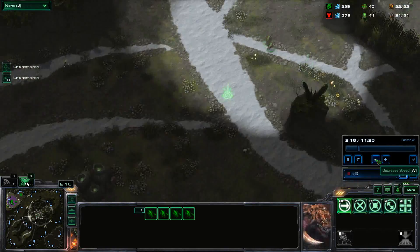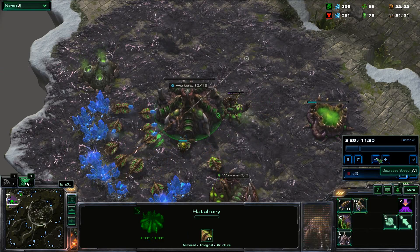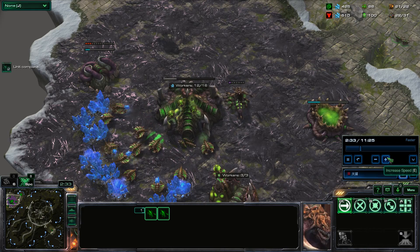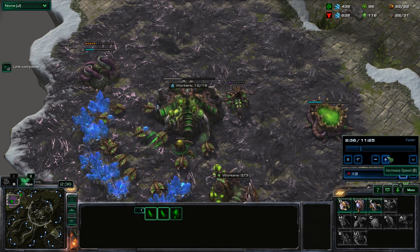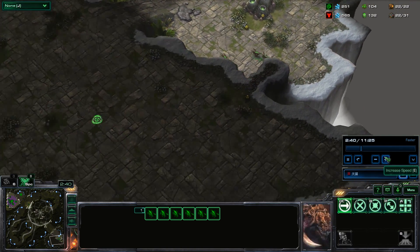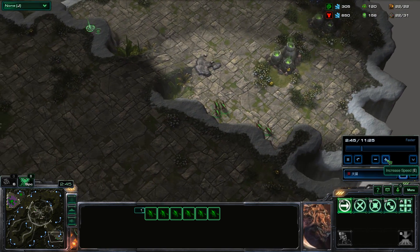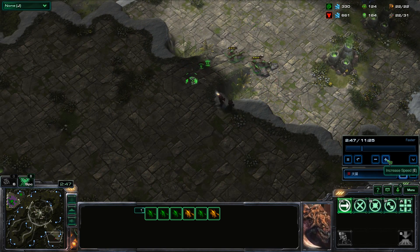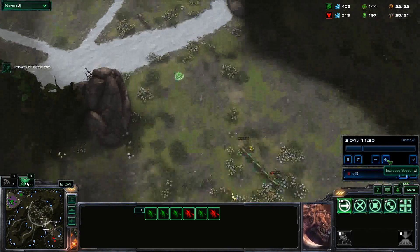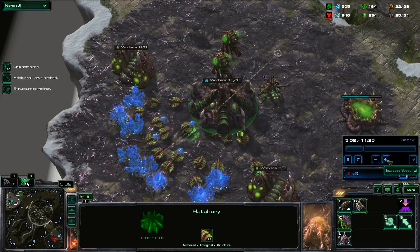He first of all starts to scout around - never seen something like this before. With his units he moves around all over the place to find all kinds of proxies. That means he has suffered from proxy attacks so badly. It was really really bad. In any case, here he starts to suffer resistance and goes for a second base.